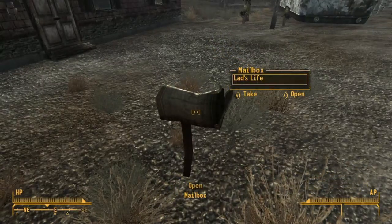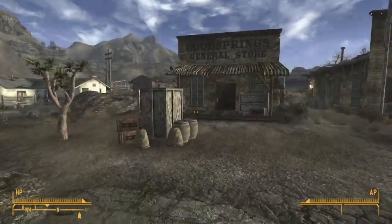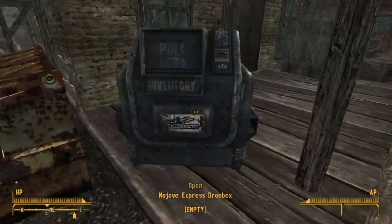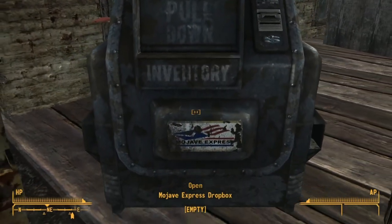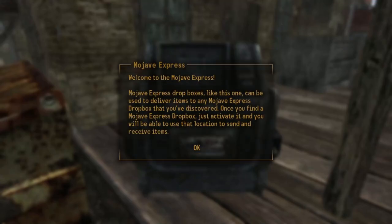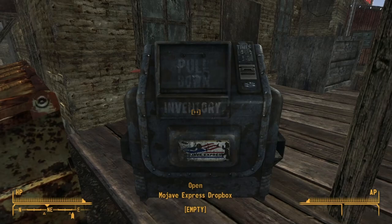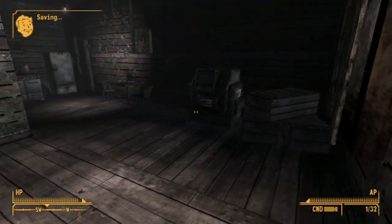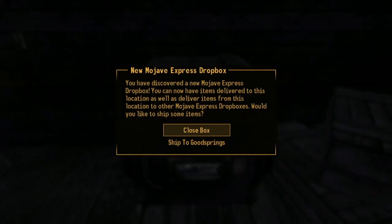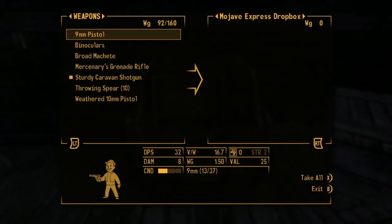The part I feel like a lot of players actually ignore is the Mojave Express mailboxes. If you walk up to them and interact with them, you'll get a message and you'll be able to send items between any of the five Mojave Express boxes throughout the Mojave. There is one in Primm, one in Goodsprings, one in Novac, one in Freeside, and one on the Strip.